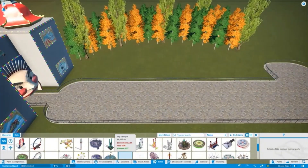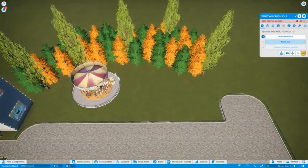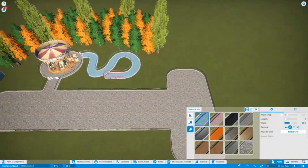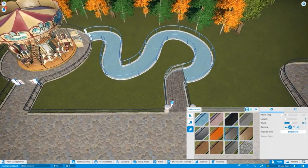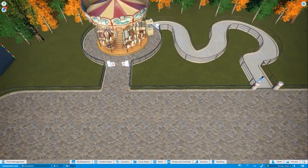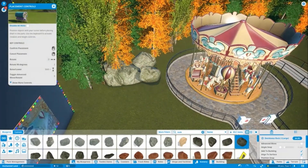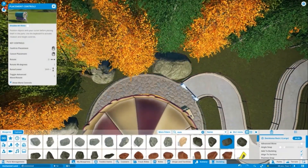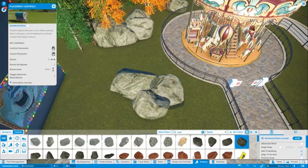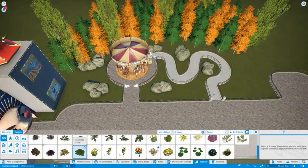More trees going in. I'm now making this space for the flat rides, and the first flat ride coming in is a carousel. Lots of trees to do around that. The queue line is now going in and I'm about to start landscaping, putting some rocks around, trees and shrubbery. Deciding on which path I want for the queue — I wanted one that fits with the vintage style park, something you might see at Blackpool Pleasure Beach. You've got to imagine this park was built a long time ago.